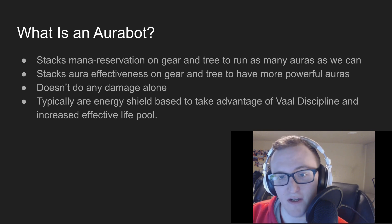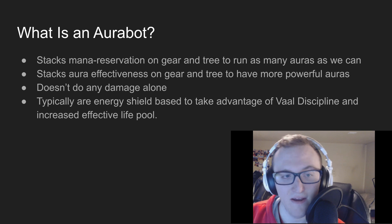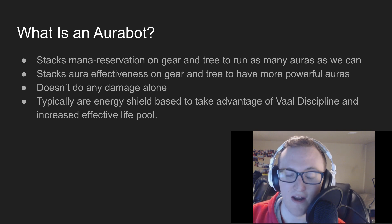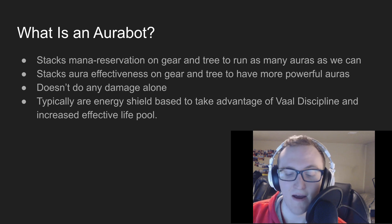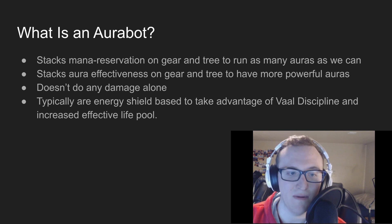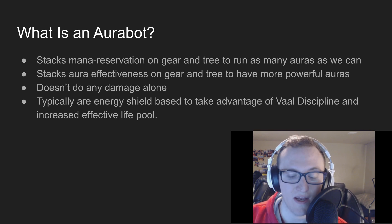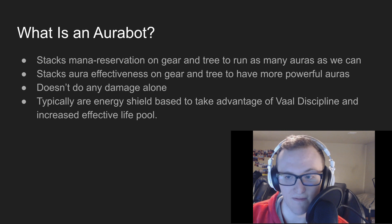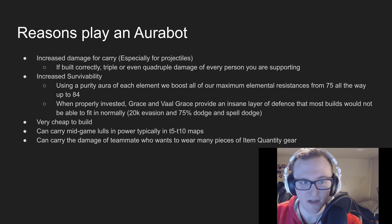AuraBots stack mana reservation on gear and the tree to try and run as many auras as they possibly can. They stack aura effectiveness on gear and the tree to have more powerful auras than you would normally have alone. They don't do any damage themselves — their primary purpose is to buff the tankiness and damage of nearby party members. Typically they are energy shield based, because most of the gear lends itself to ES and going ES gives you a higher effective life pool. They typically increase the damage for the carry, especially for projectiles.